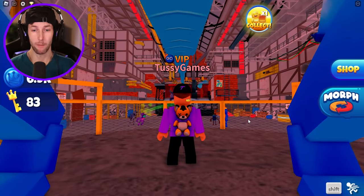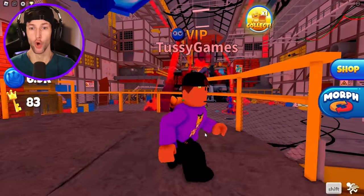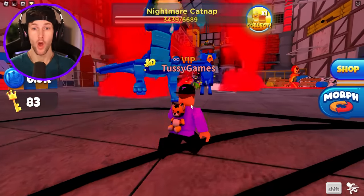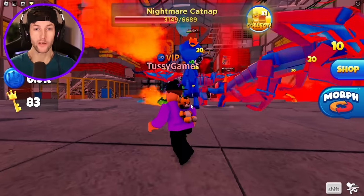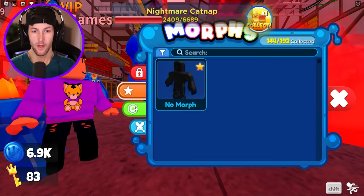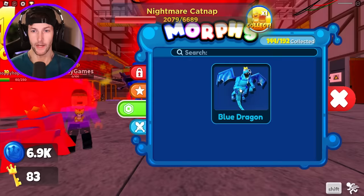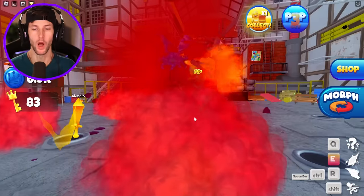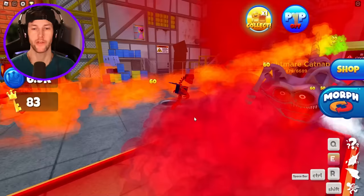Catnap just spit a bunch of acid on us. The boss battle is already happening! Hold on a second — how do I do this? Let me get out something that can attack. We need to try to get out a game pass. I think I just oofed. Did I die? I already died.